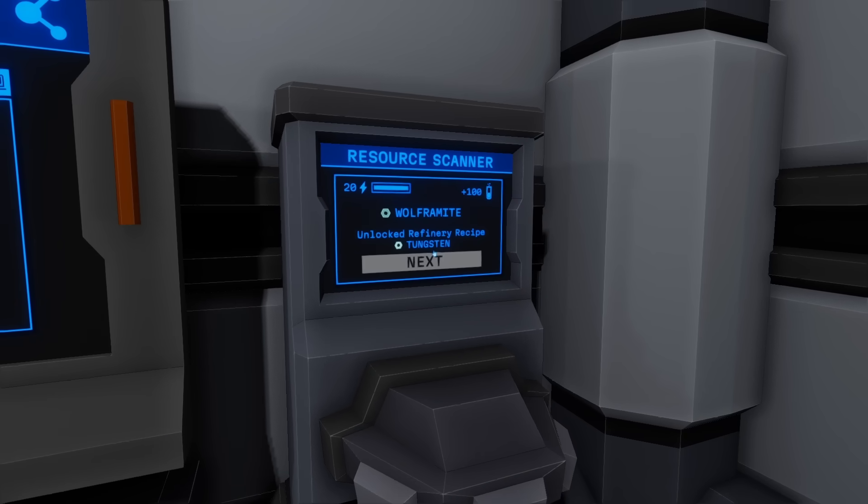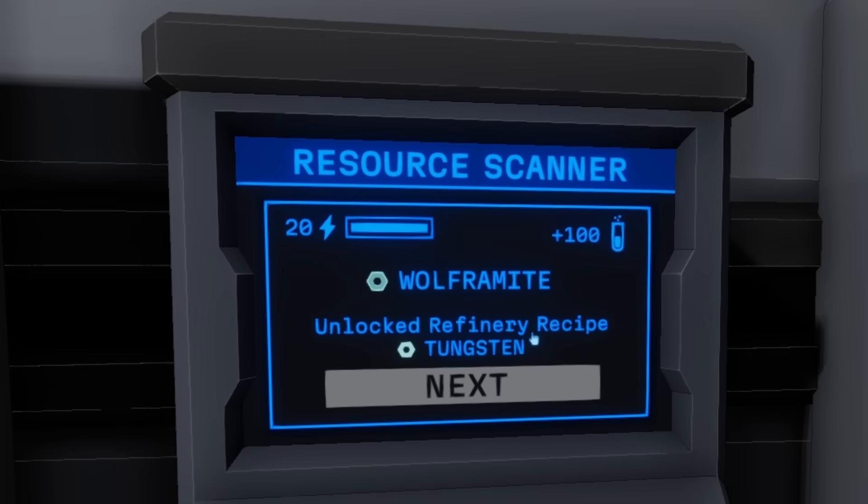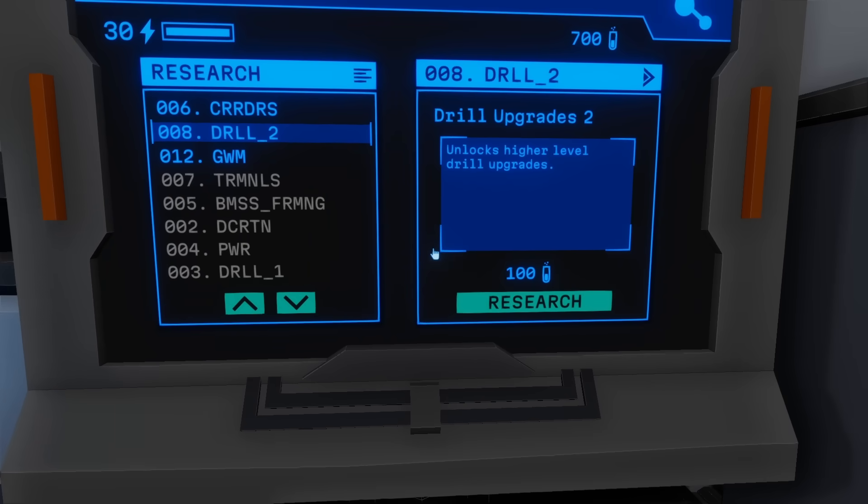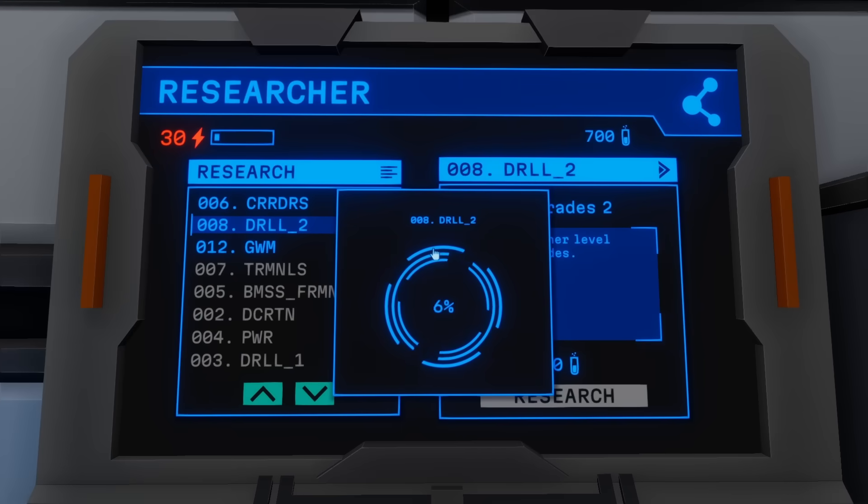Not sure what sort of mineral looks like a hex nut, but it's Wolframite — that'll give us tungsten. Very cool. And there we go, some extra drill upgrades. Definitely researching this.